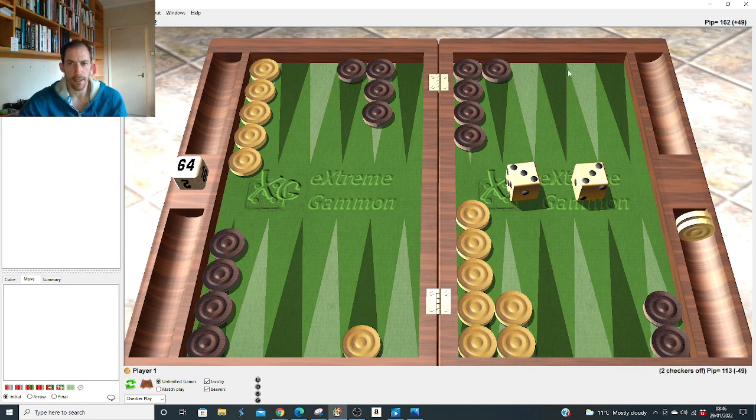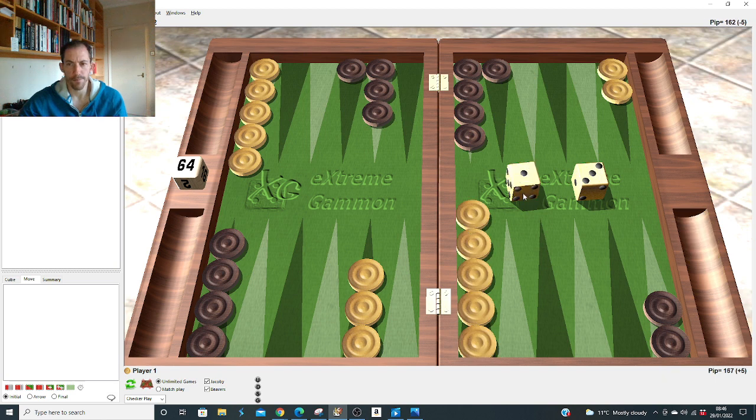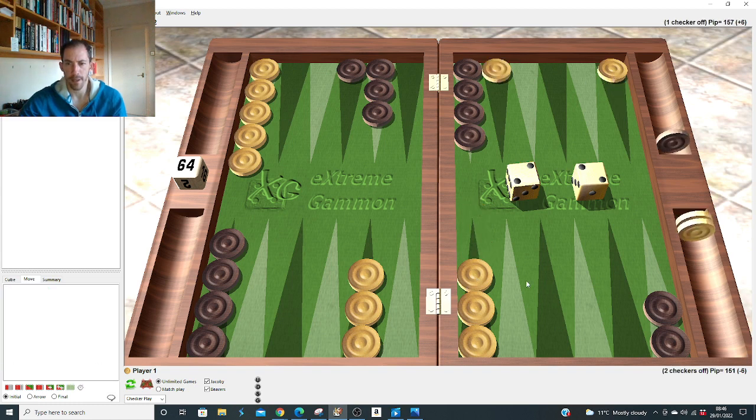Double two after the 4-1 slot: it's right just to hit and make the four point rather than double-hit. If you double-hit he can just come in with two and you haven't got very much. But if you hit and make the four point you've got a solid advantage — sent him back, stronger board, blocks to shoot at. Then your block on the 20 point becomes an asset when he's on the bar.